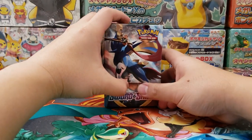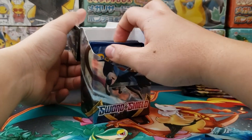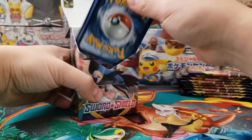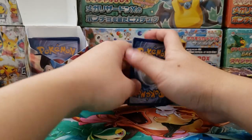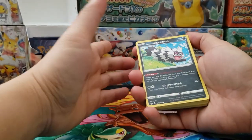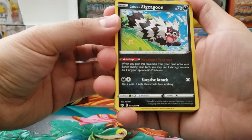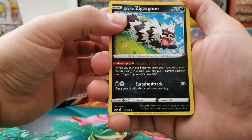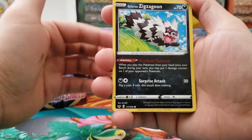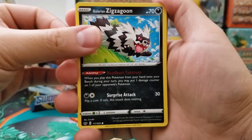To win the pre-release event you could run the decks that they give you, but to really knock it out of the park you really have to get some VMAX cards or just some regular V cards if you really want to win. So some of those hyper rare cards really help. I ran the Galarian Zigzagoon into the Galarian Obstagoon evo line and that was really powerful.